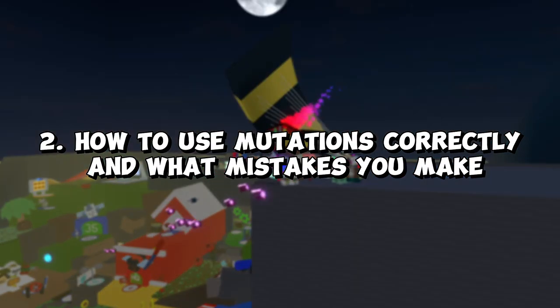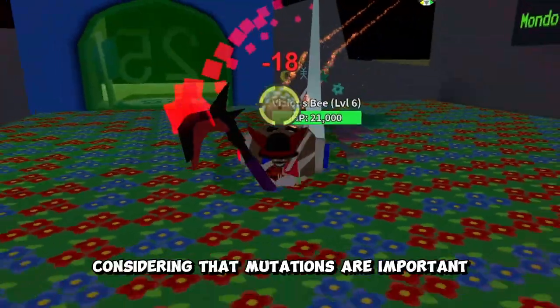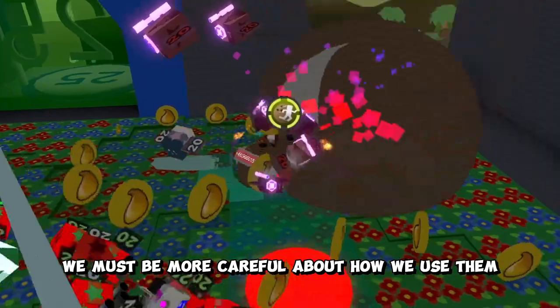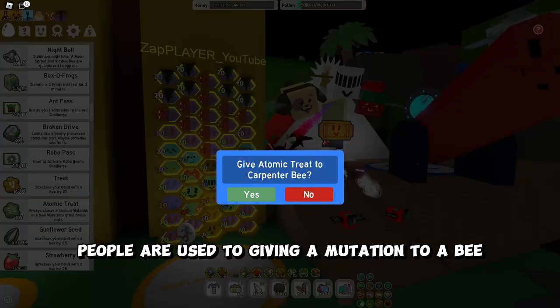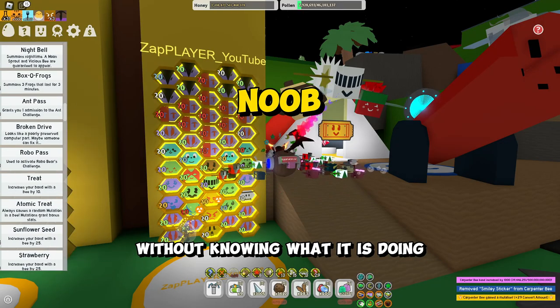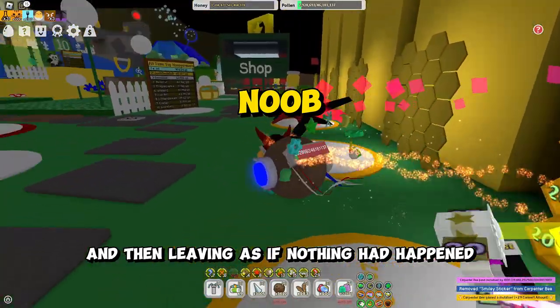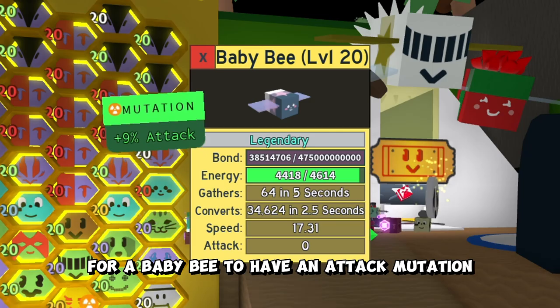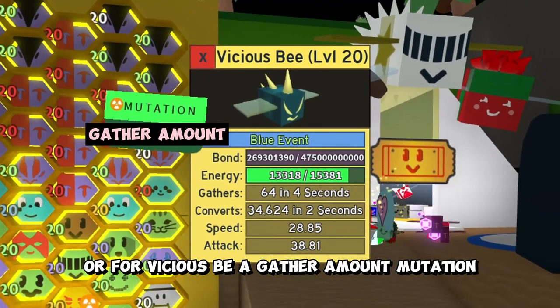How to use mutations correctly and what mistakes you make. Considering that mutations are important, we must be more careful about how we use them and which bees we give them to. People are used to giving a mutation to a bee without knowing what it does, and then leaving as if nothing had happened. What sense does it make for a baby bee to have an attack mutation, or for vicious bee to have a gather amount mutation?